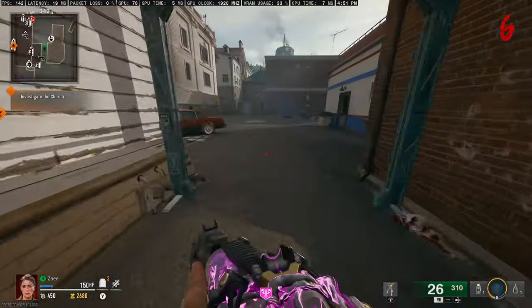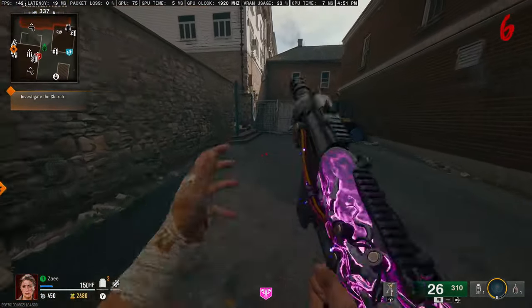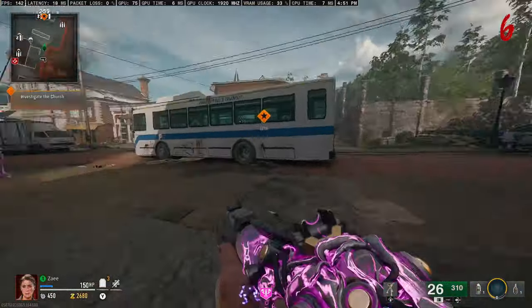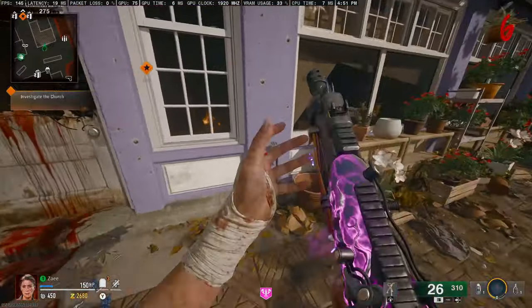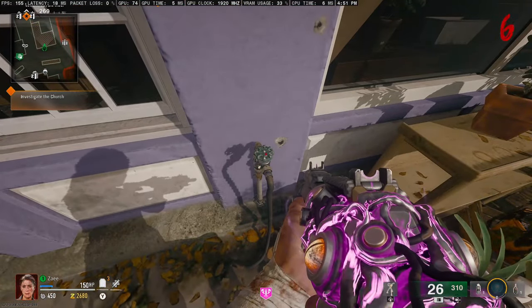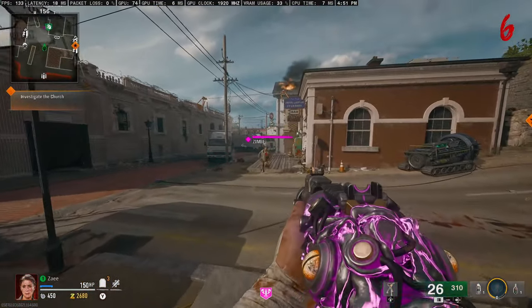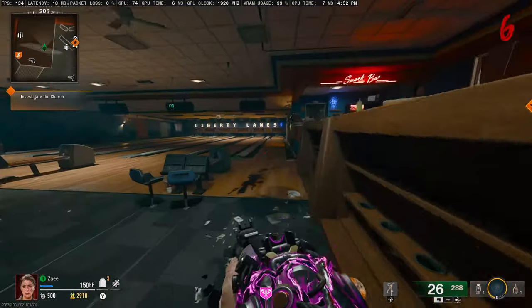The next easter egg requires the jet gun. First, come over to the flower shop and grab the water nozzle here, then take it over to the bowling alley.